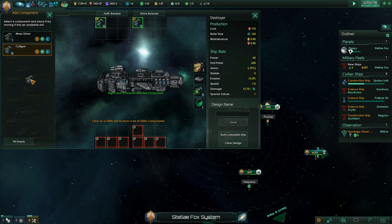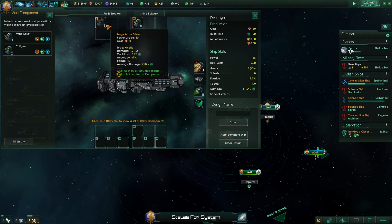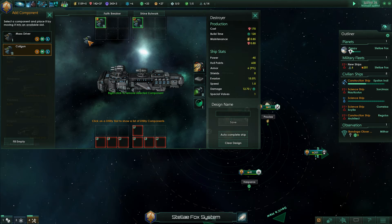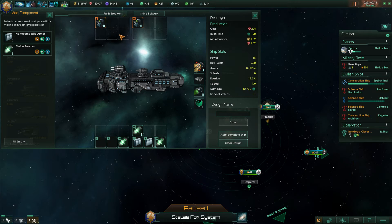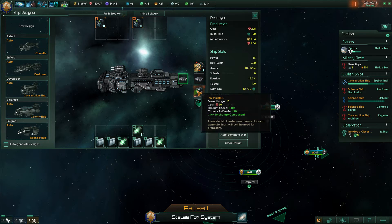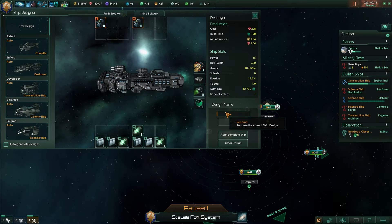The coil gun is probably better — it delivers better performance than the large mass driver. Coil guns all around! Let's get some fission reactors, medium-sized slots. Nano-composite armor — let's just get loads of armor. All these settings are fine. We're going to call this the Destroyer.